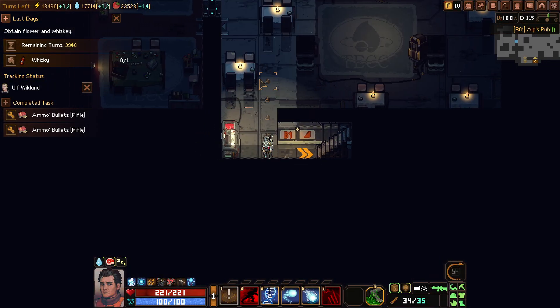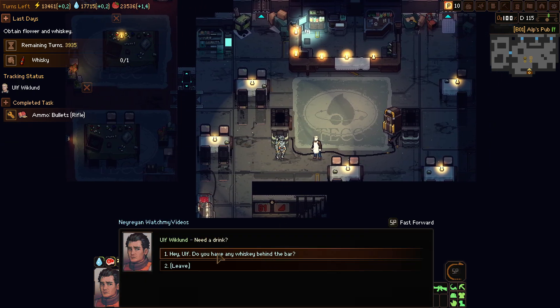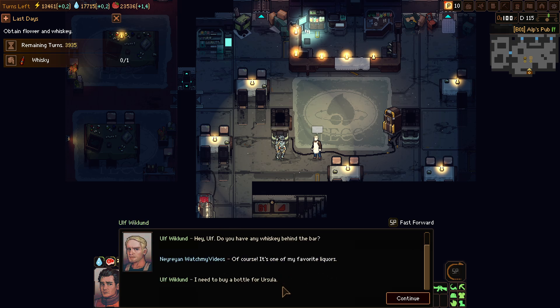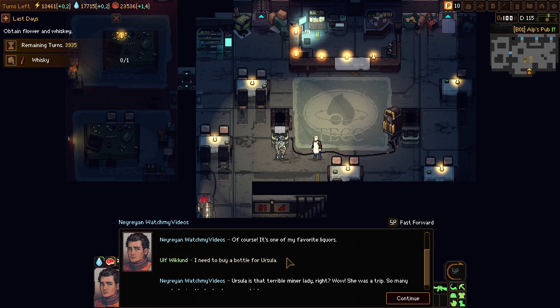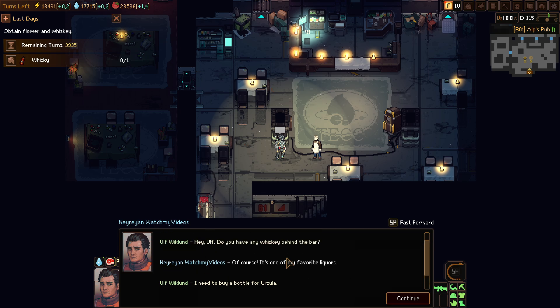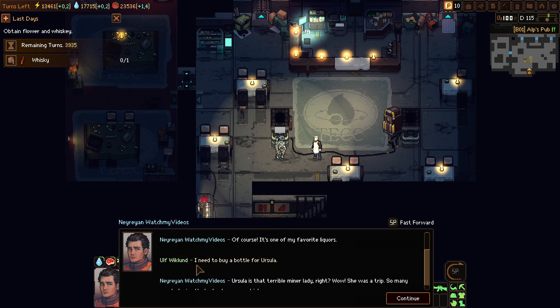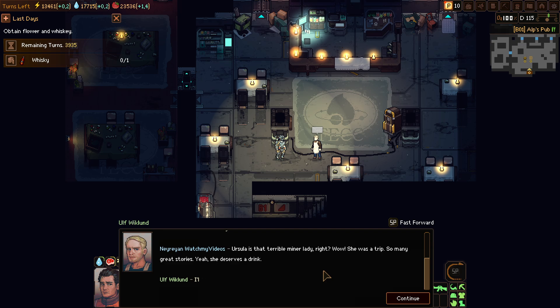Need a drink? Do you have any whiskey? I need a bottle for Ursula. We say I need to buy a bottle for Ursula. Ursula is the terrible miner lady, right? Because it's only a great story — she deserves a drink.